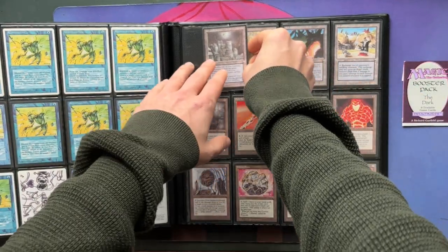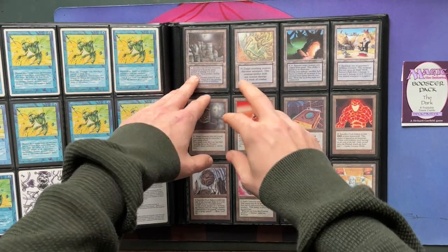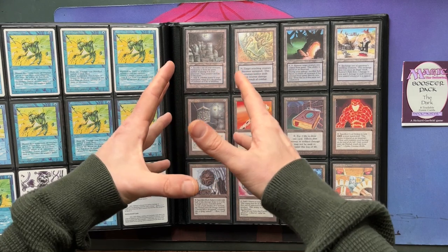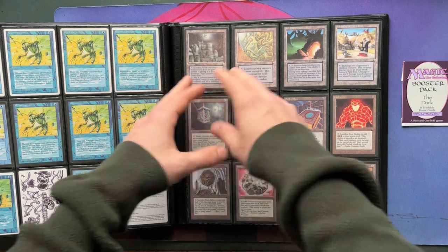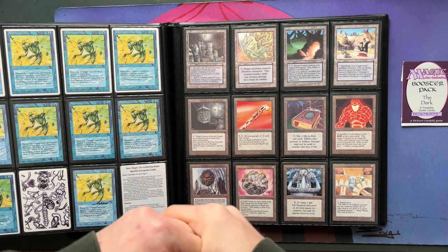It's also just nice to have in your deck as a response to removal — like your opponent plays a Lightning Bolt on your Hippie, and in response you sack it to your City of Shadows and you keep a counter. Obviously it would be really good if it also just tapped for a mana by itself without sacrificing anything, just as a starting point, but I guess that's not the case.